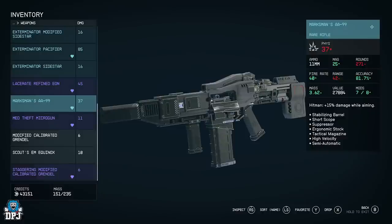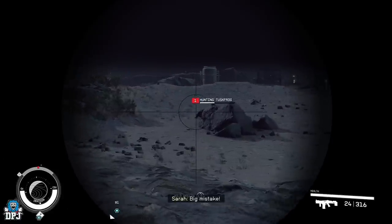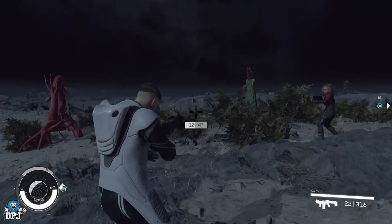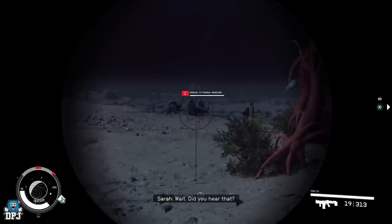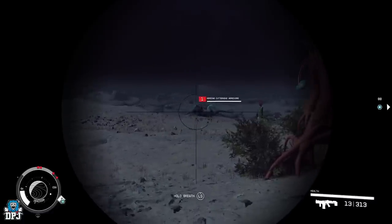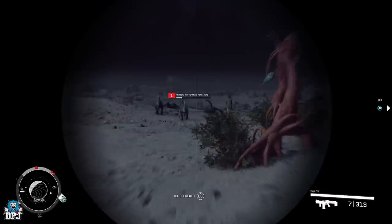The very first one is the Marksman AA99 rare rifle. You can buy this from a shop — it comes with seven mods and also has the Hitman perk for 15 damage while aiming. This is basically a sniper with a silencer on — not quite a sniper, but a single-shot long-range weapon that for the most part will be a one-shot kill if you aim for the head. Combined with stealth perks and sharpshooter perks, this is going to hit like an absolute truck.